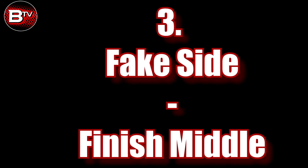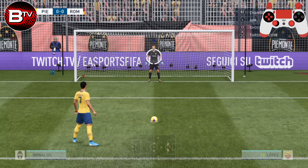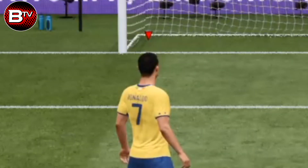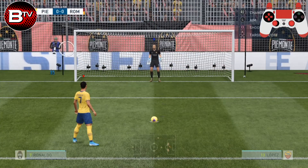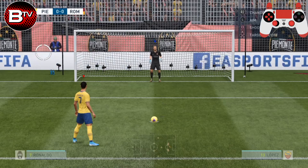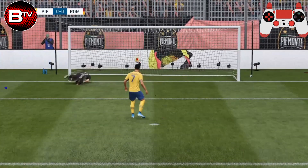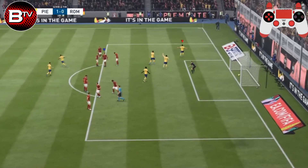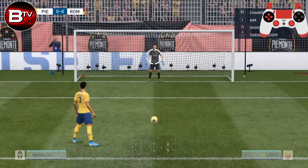This final technique should just be saved for when you're against a human goalkeeper: fake side, finish middle. In an online match your opponent is more likely to dive if they see your head move, so aim across the body to exaggerate this movement. Once you've done this, hit a little bit of power and then immediately release the analogue stick. Doing this returns your aim to the centre of the goal. I would recommend not using any timed finishing on this particular technique, as you don't want to increase the likelihood of missing.